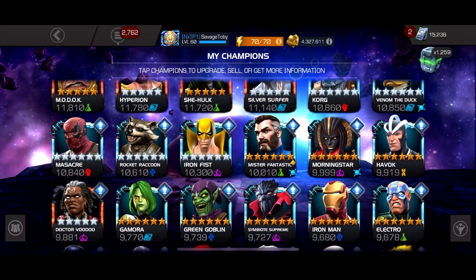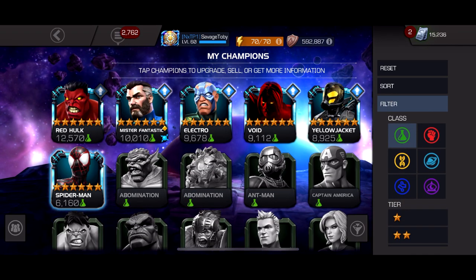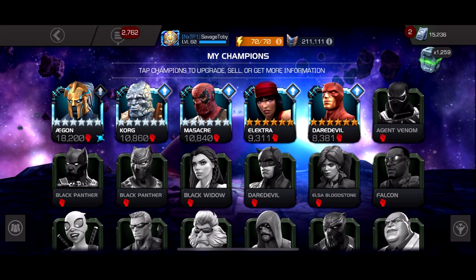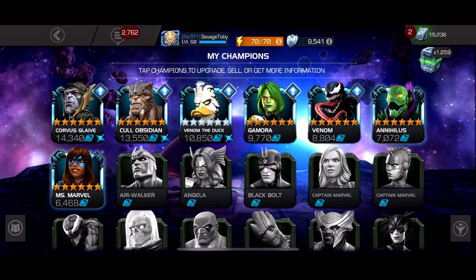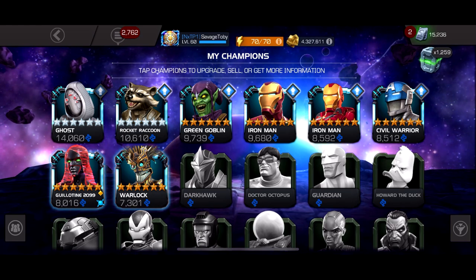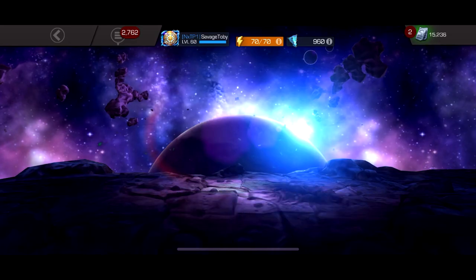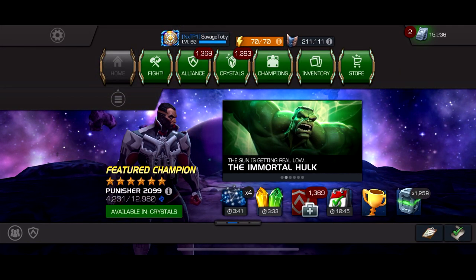Holy shit that opening was beefed out. Let me look at my six-star roster now. Science hasn't really gotten stronger - could rank three Red Hulk eventually but I really don't want to, hopefully I get Human Torch one day. Mutant and cosmic haven't changed that much, but tech - oh my god - tech is beefed out, we're going to have three ranked two six-stars: Ghost, Guillotine, and Warlock. Mystic is pretty strong now too. I got so much ISO for these guys. I'm going to do rank-up gameplay but for now, hope you guys enjoyed - like, comment, subscribe and I'll see you in the next one!